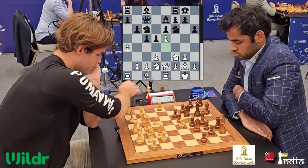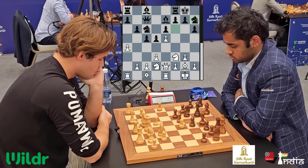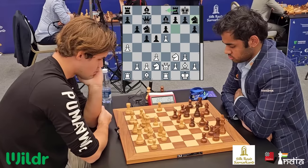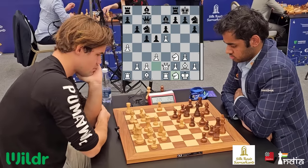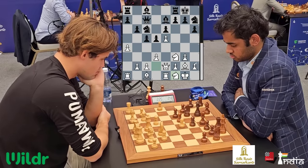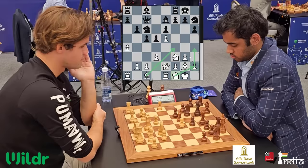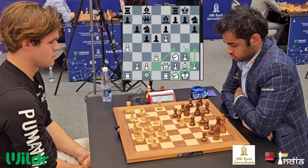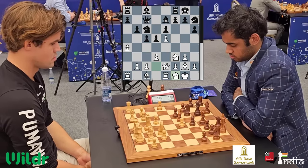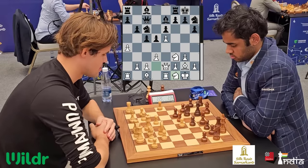Arjun plays his pawn to b6 and now e5 comes in. The knight goes back to h7. Arjun's plan is to move the rook away and the knight will settle nicely on f8. The knight goes to f1. Main ideas for white are h4, knight h2, bishop f4, knight g4, and white launches a kingside attack. Black must do something on the queenside to create counterplay — that's how the battle lines are drawn in the King's Indian Attack.